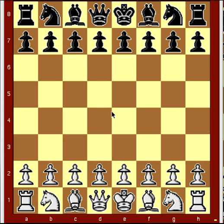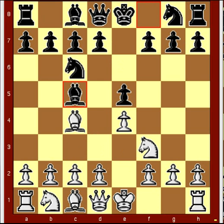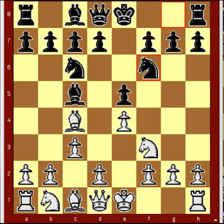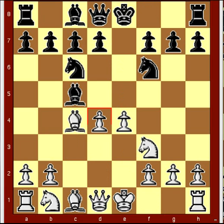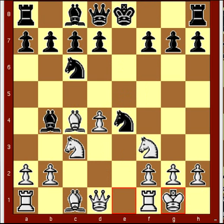Trap in the Molar Attack: e4, e5, knight f3, knight c6, bishop c4, bishop c5, c3, knight f6, d4, e takes d4, c takes d4, bishop b4 check, knight c3, knight takes e4, white castles, bishop takes c3, d5 — the Molar Attack.